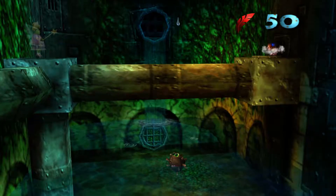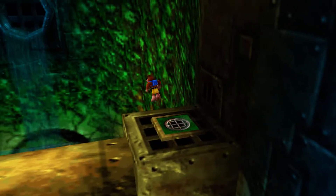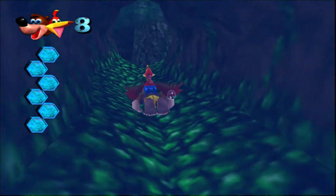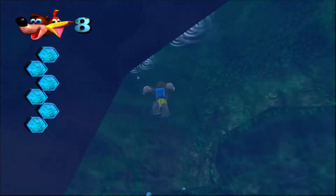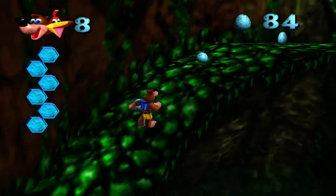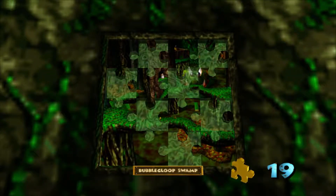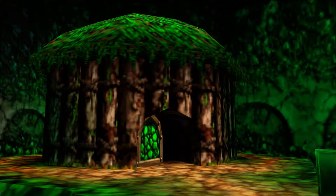Right over here — beak bomb this, and it'll open up the grate down below. Perfect. Well, no sense in not checking it out, right? There we go. Let's go through here and see what we discover on the other side. Might as well grab some eggs to refill ourselves. There it is — Bubble Gloop Swamp. Go ahead and put all the puzzle pieces in with the right trigger, and that'll open up the doorway to Bubble Gloop Swamp.